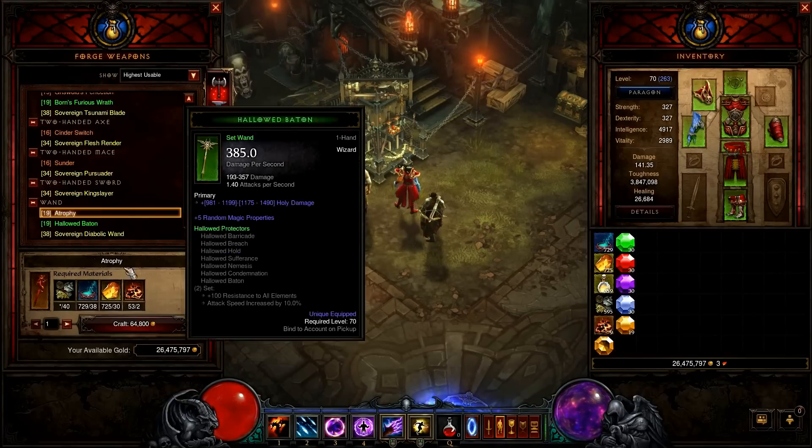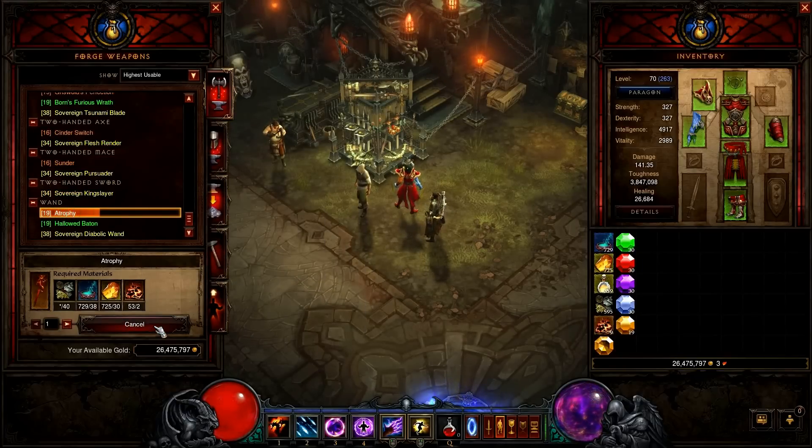For the weapon, go with some unique and aim for high damage, a socket, and percent damage. I will reroll this one later — you are likely to find a better one really soon.